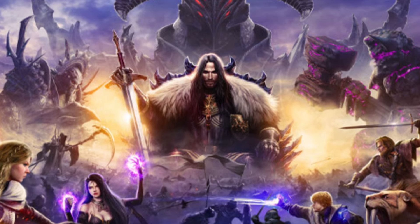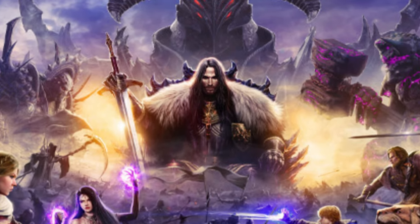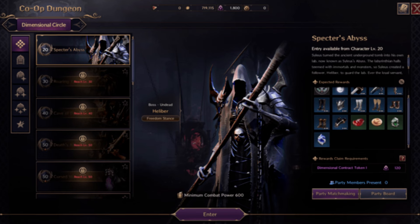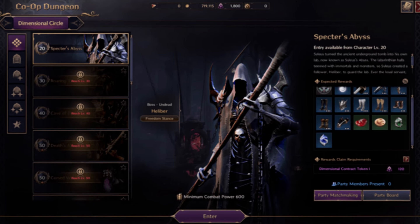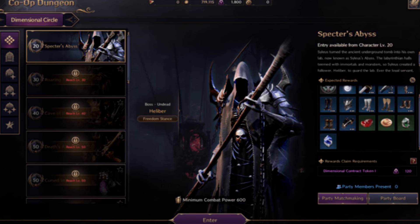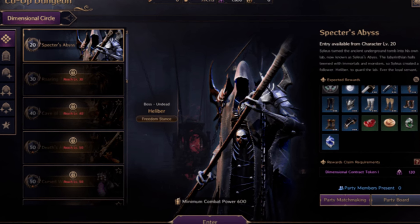The quickest way to earn dimensional contract tokens is by completing objectives in the co-op dungeons located in the dimensional circle. Each objective you complete rewards you with tokens, and the more successful raids you complete, the more tokens you'll earn. So the key here is teamwork and efficiency.